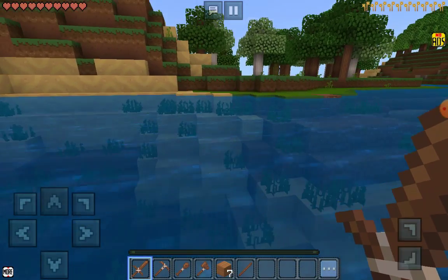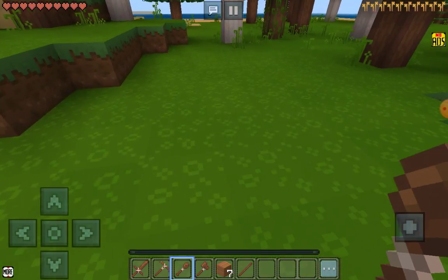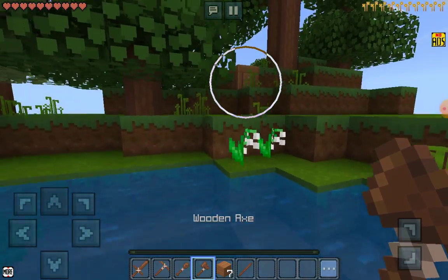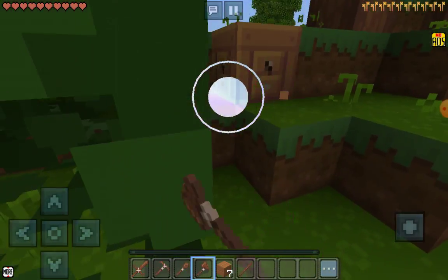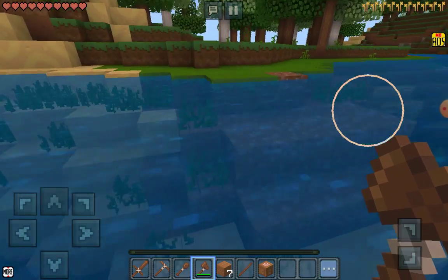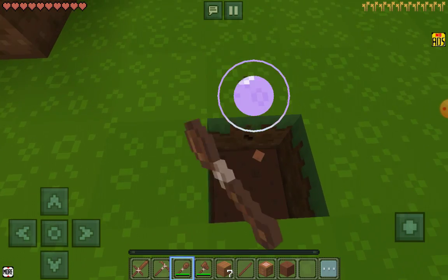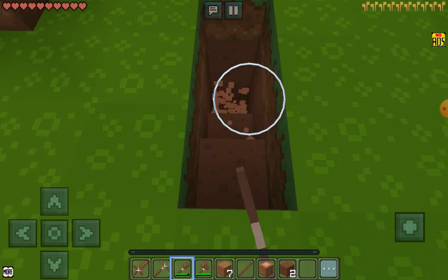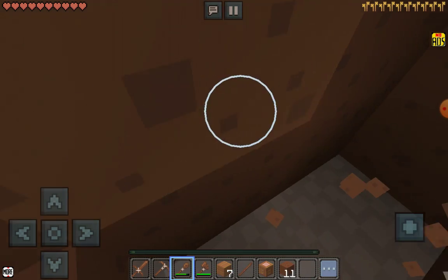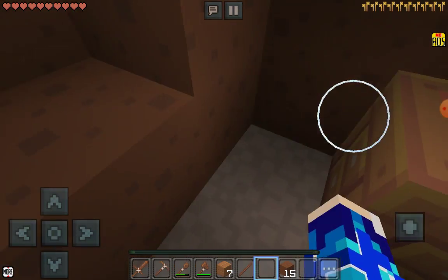Now let's go mine and make a small base. We begin to make our base — a smaller base. I put the crafting table there, I think. Yeah, I don't need to lose my crafting table. Let's break this, now let's go into the water. Now let's make a small base and put the furnace. Okay, let's go down. We are in — let's put our crafting table.